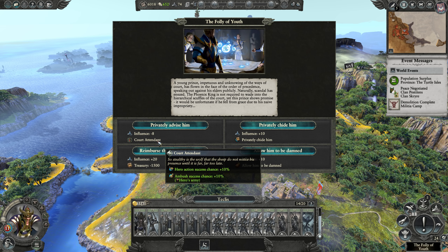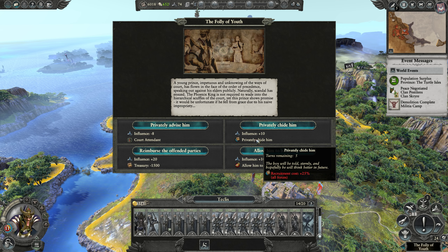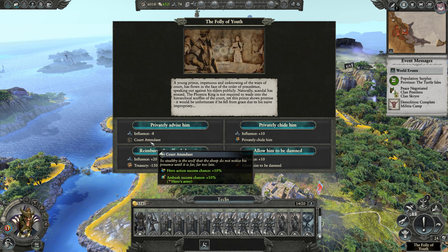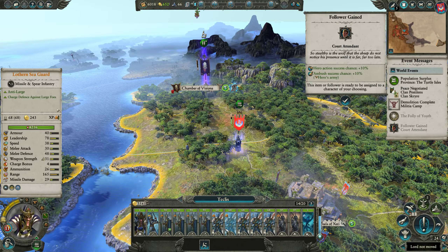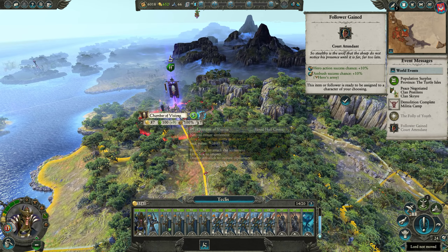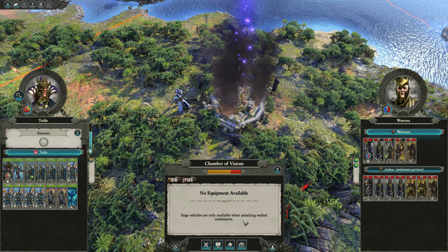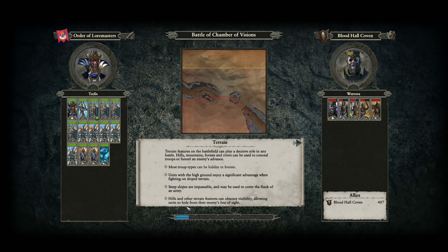We are ready to attack the dark elves. We can gain influence by giving up treasury — we have a decent amount of influence anyway. Let's pick up this Court Attendant. We're going to declare war on the Blood Hall Coven and I want to actually fight the dark elves on the battle map. It's a choke point map — I like choke point maps, though this is where I saw a little bit of AI oddness. Not every time, just sometimes.